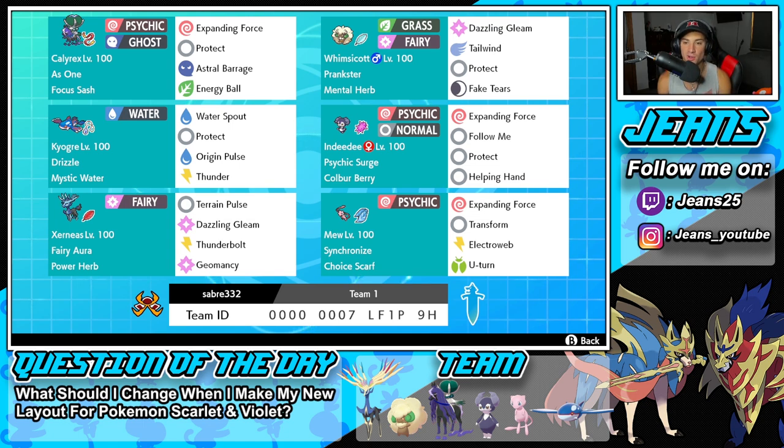Kyogre's moves are Water Spout, Protect, Origin Pulse, and Thunder. Next Pokémon is another support - Indeedee with Psychic Surge and the Covert Cloak Berry. It's got Expanding Force, Follow Me, Protect, and Helping Hand. I really like this support Pokémon because it pairs well with Calyrex and Mew since they both have Expanding Force. Bottom left is one of my favorite legendaries of all time - Xerneas, with Fairy Aura and the Power Herb to use Geomancy in one turn, plus Thunderbolt, Dazzling Gleam, and Terrain Pulse.